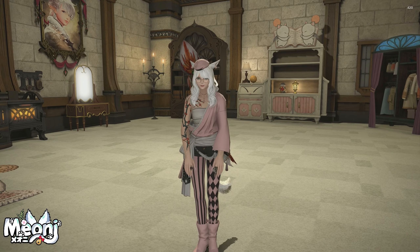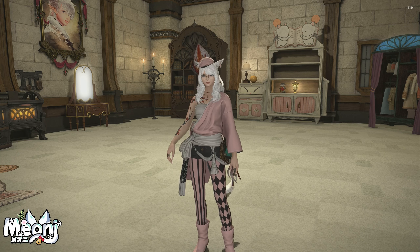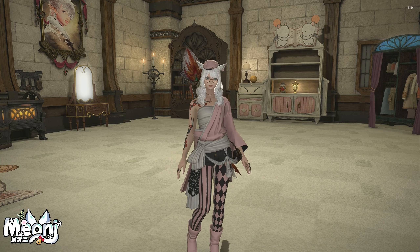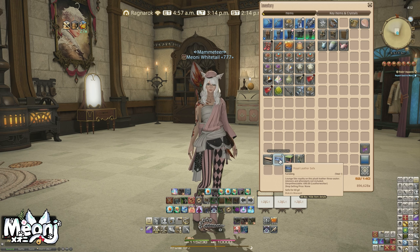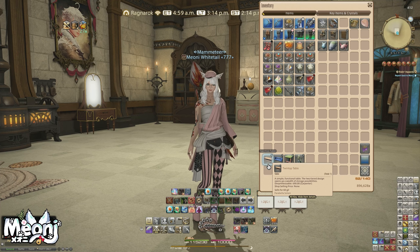Hello and welcome back to another housing item video with me, Mione, for Final Fantasy XIV. Today we're going to be looking at four items in particular, all in one video rather than multiple videos. There'll be timestamps for when each item is shown. We've got the twin top table, the royal leather sofa, the tome stall, and the blue cap mushroom lamp. These are all basic furnishing items.